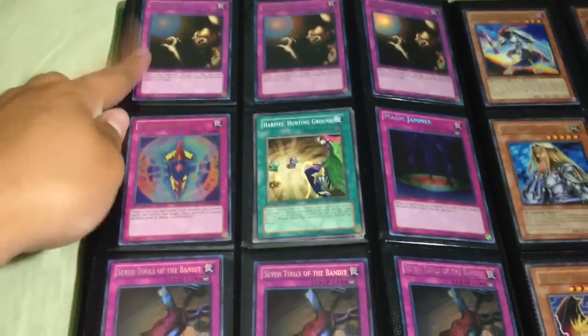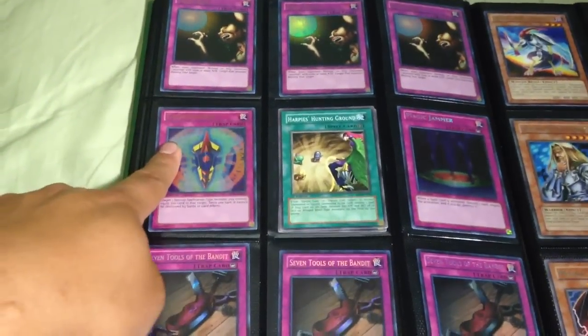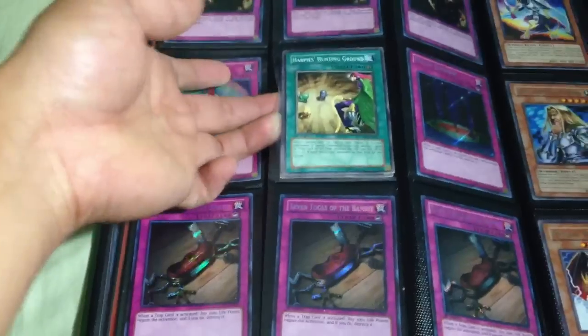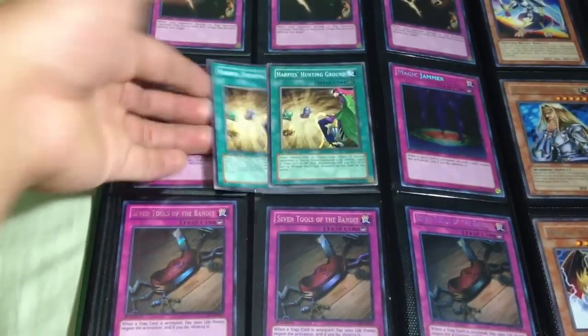Finishing up the traps: three ultra Trap Holes, one ultra Gagaga Shield, secret Magic Jammer, and three secret Seven Tools of the Bandit. I guess that's for trade as well. Two common Harpie's Hunting Ground.